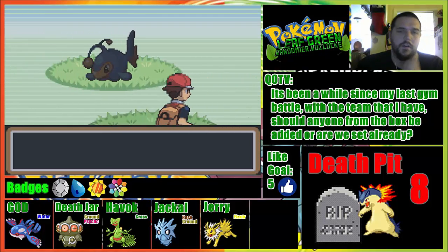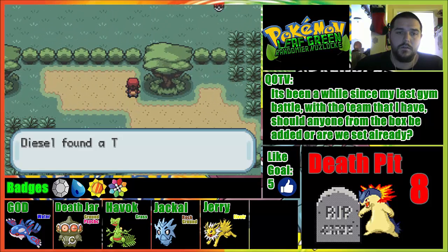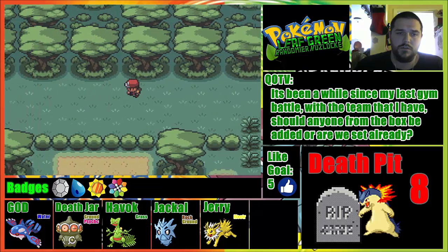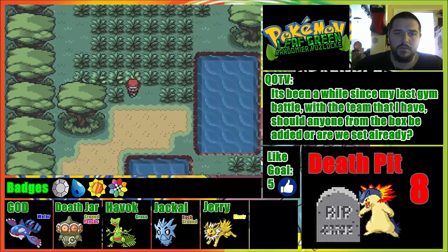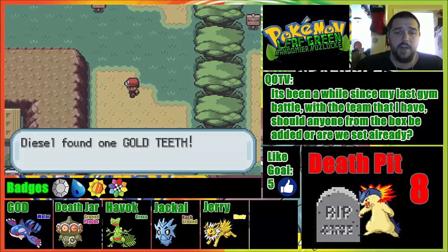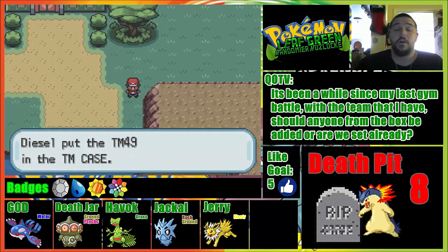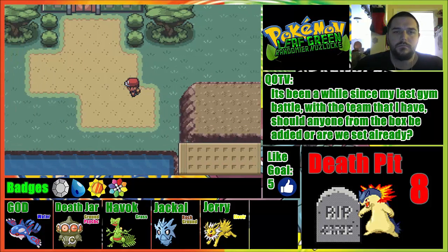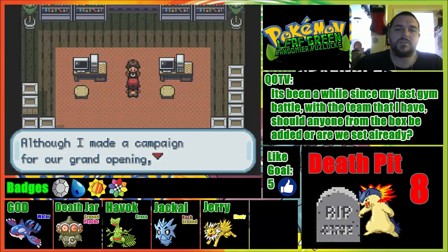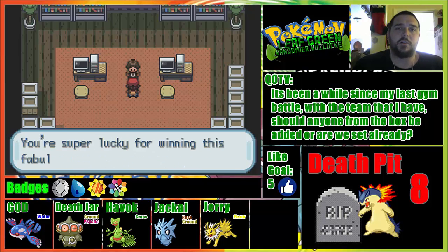What else could I have caught? TM09 Rest - oh, that's a good useful TM. But there are a couple main reasons why we're here. Oh, that's a fantastic TM - I really want to teach somebody Self-Destruct now, don't I, in a Nuzlocke. This is the main reason why we wanted to come in here - so now we have Surf! A fantastic move that we can replace Muddy Water with.